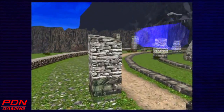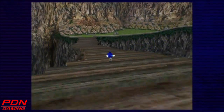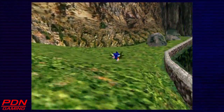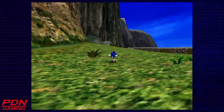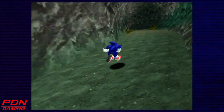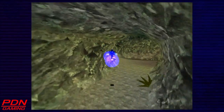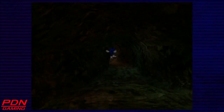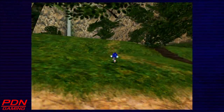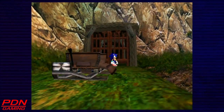That last vision, like I said, did tie up some loose ends. We now know what happened to the ancient Echidna civilization — they angered Chaos, and he decided to put them in their place. But it looks like Tikal, apparently using the Master Emerald, managed to calm Chaos before he did any worse. Something tells me that may come into play this time, unless we can get this last Chaos Emerald. There's still a chance, ladies and gentlemen. We could prevent total catastrophe, but something tells me it's not going to be that easy.